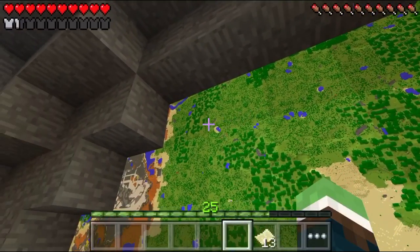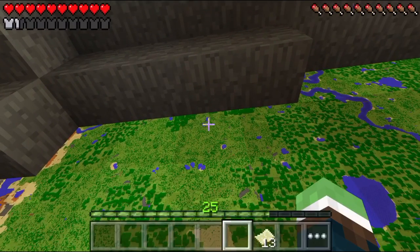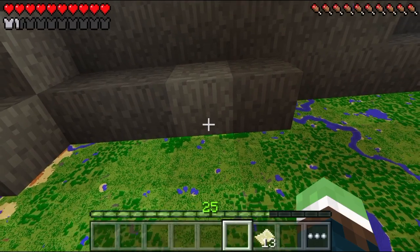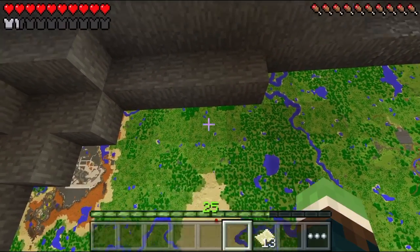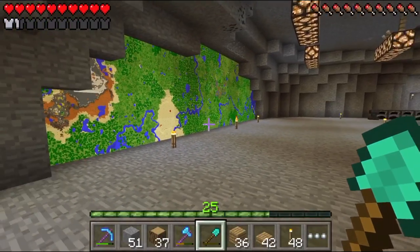Our train track goes right to here and then over this way and then through there — it doesn't show on the map though. Those two ponds right there — right in front of that up there is our spawn point, so that goes to show how close we are to our actual house.